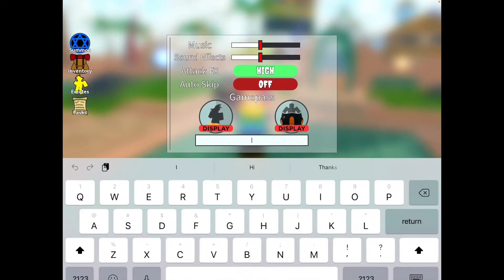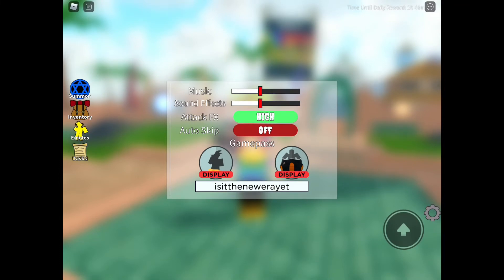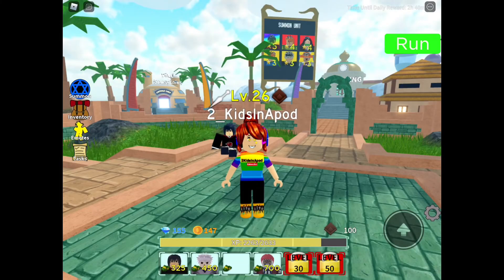Next is 'soomore' — a new code with a double-O, make sure you type it like that. Another one is 'is it the new era yet', just like that. And the last working code is 'hachagaming'. All of them give you 150 gems.